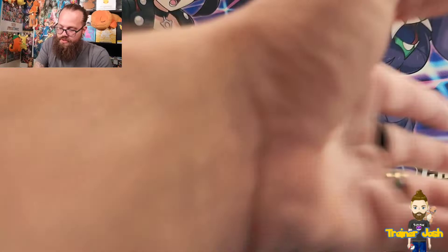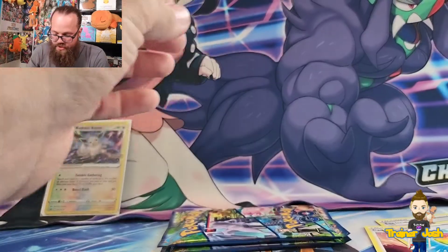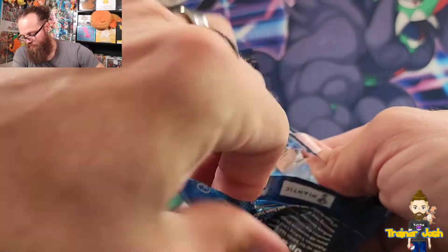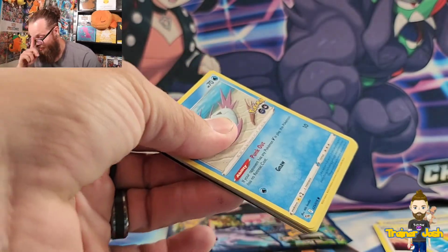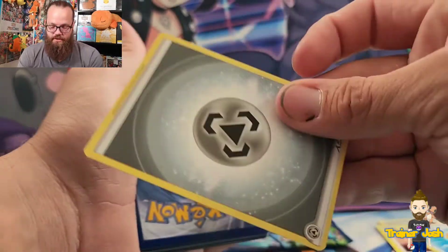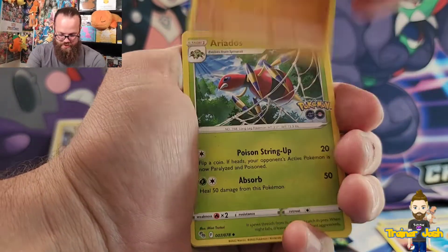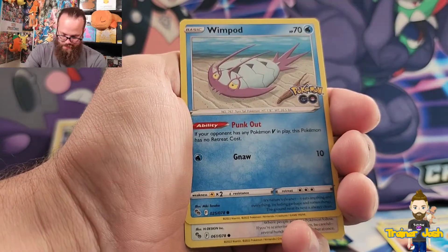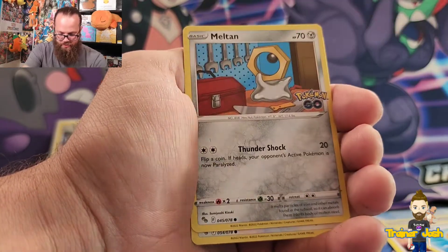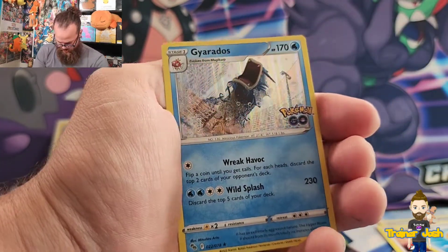I don't think any of these are Dittos — I've been trying to keep an eye on the bottom left corner of each card just to make sure I don't miss one. Pack seven starts with a Solrock — love to see it — Ariados, Charmeleon, Wimpod, Pidove, Magikarp, Meltan, Eevee, a reverse holo Larvitar, and a holo Gyarados on the end.